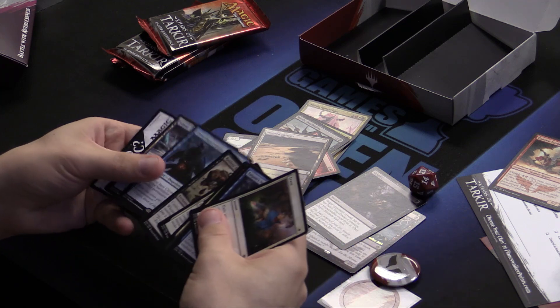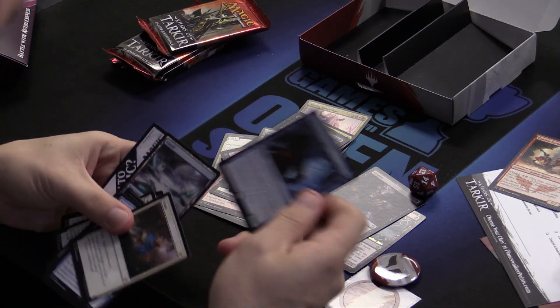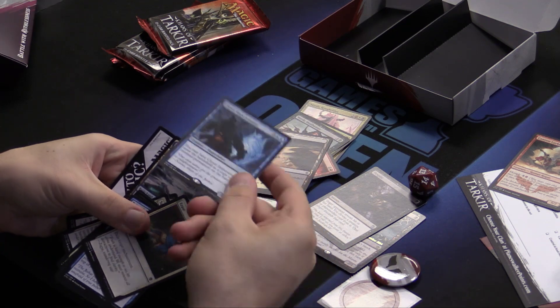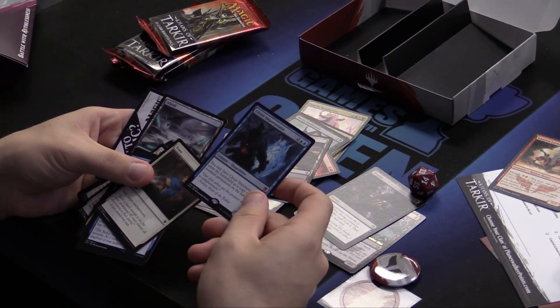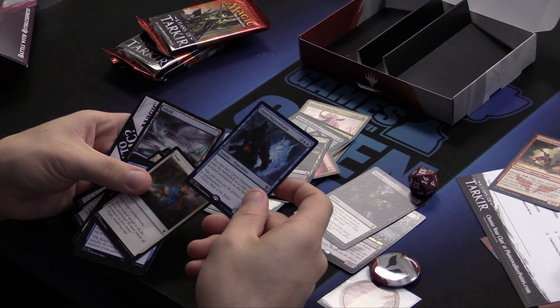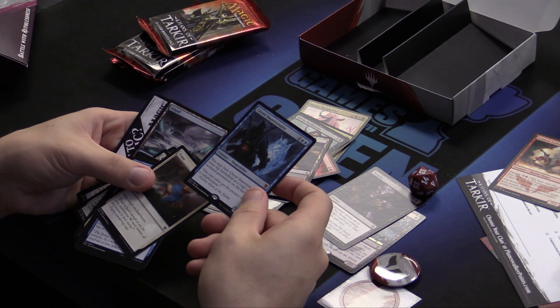Or we can open up Clever Impersonator. So it's not a fetch land. It's not a black, or a white, or a blue card. We're not playing limited. But it is the greatest clone ever released. Phantasmal Image cost two — it's pretty good. Phyrexian Metamorph cost three and two life, and copies artifacts — pretty good. This is four mana.